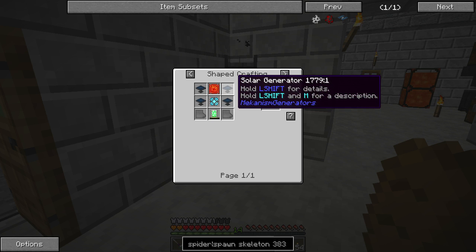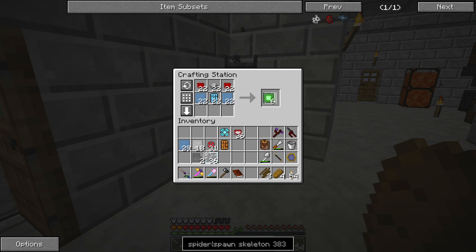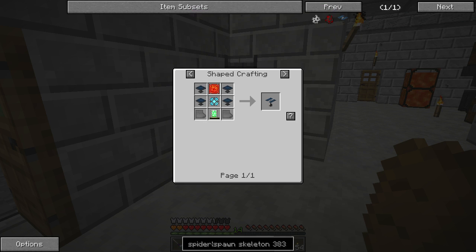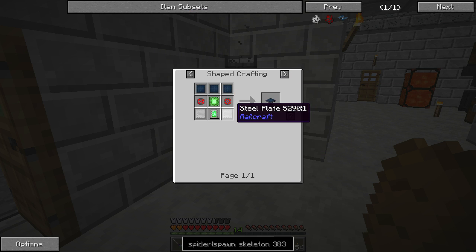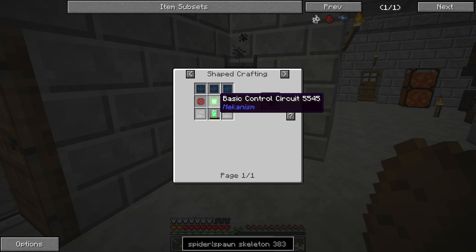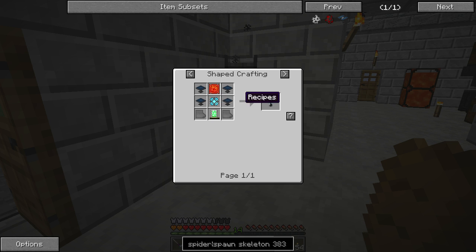I need four solar generators. I'm going to need a total of 12 solar panels, and we don't have this circuit board, so I need 12 basic circuit boards. I'm pretty sure I need more than that, so I won't make any more until I need them. There's the 12 solar panels — that's expensive. For each solar generator we're going to need four energy tablets and a basic circuit, so that's nine more circuit boards. I know I'm going to need one more energy tablet, so I'll make 11. I'm pretty sure I need to make more of those, but we'll get there when we get there.